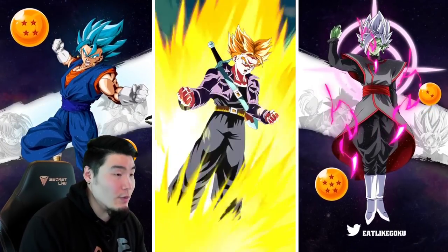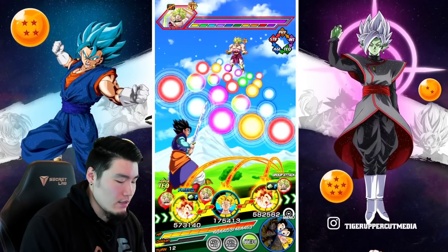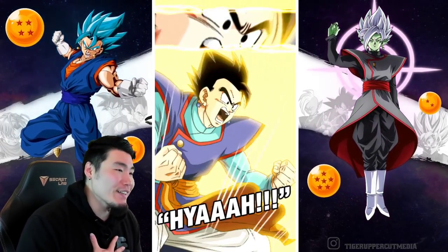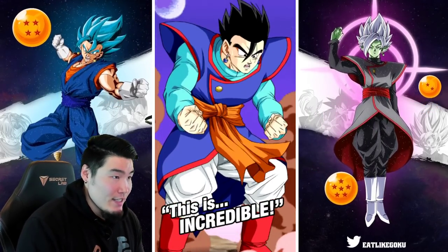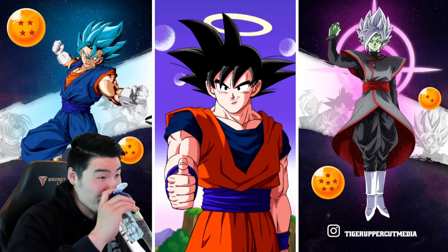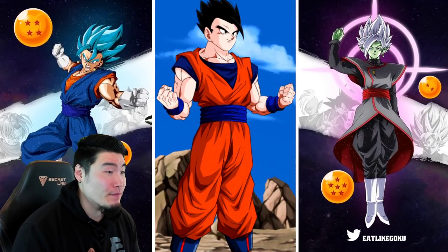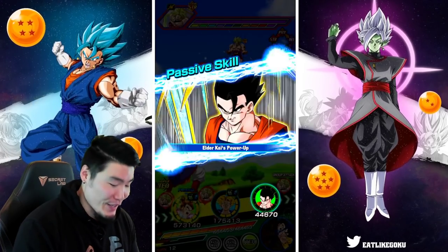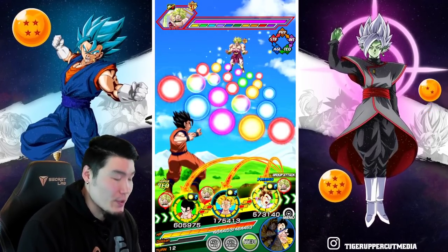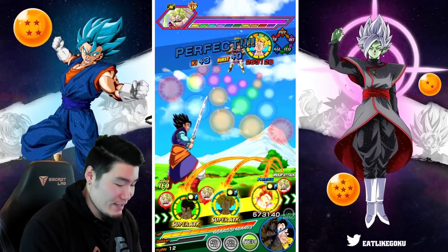Last guy we have here is STR Broly — I was thinking of AGL Trunks. I'm going to actually transform my AGL Trunks here, because it's not a transformation I get to see a lot, and since I'm able to do it now might as well go for it. There we go — we got our Super Saiyan Trunks. Maybe I should transform one of these Gohans as well. Why not? Let's transform my Gohan, because I think it's a little bit better than the friend one.